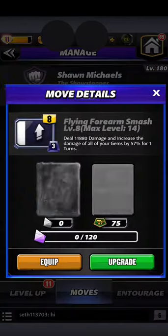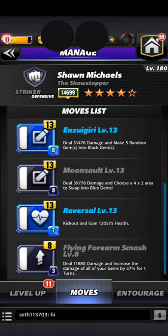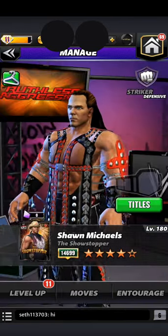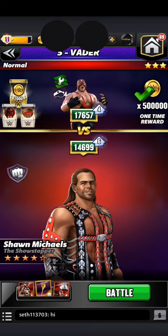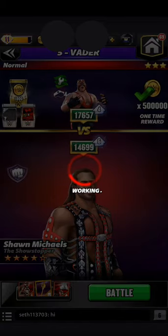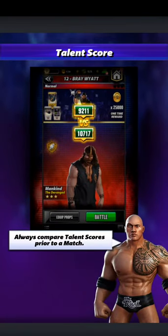So, the Flying Forearm Smash — mine is only level 8. I think once you get it maxed it does about 97% damage increase, so I tried it. It did do a really big hit — hit for like 360,000 damage, but Vader kicked out and then I had no way to recycle. So I'm going with the finisher, the 4-star build. Actually, I guess this would be the 3-star build, but I still find it very effective.